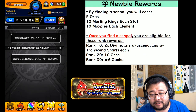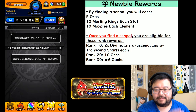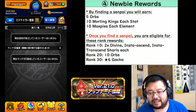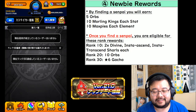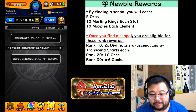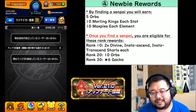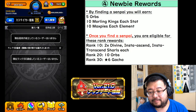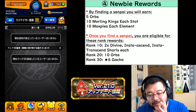Newbies get rewards too. Just by finding a senpai to link up with, you earn five orbs, 10 Moreling Kings for each stat — HP, attack, and speed — and 10 Max P's for each element. This really helps get started growing your monsters to their max level and plus values. As a newbie once you find your senpai: reaching rank 10 gets you two each of the Divine Insta Ascend and Insta Transcend; rank 20 gets 10 orbs; and rank 30 gets a six-star gacha.